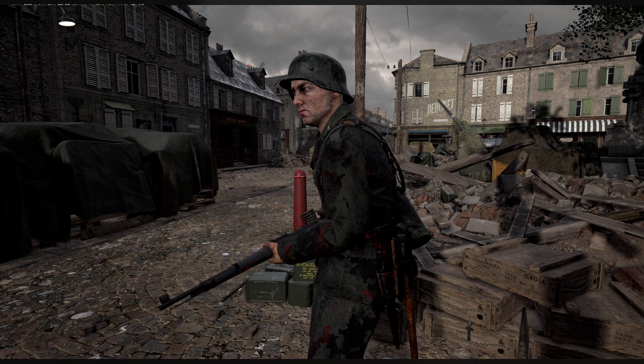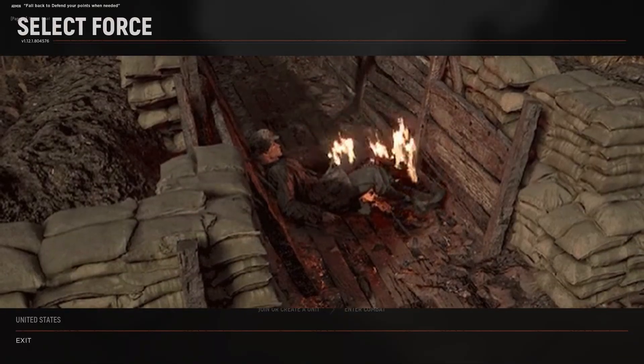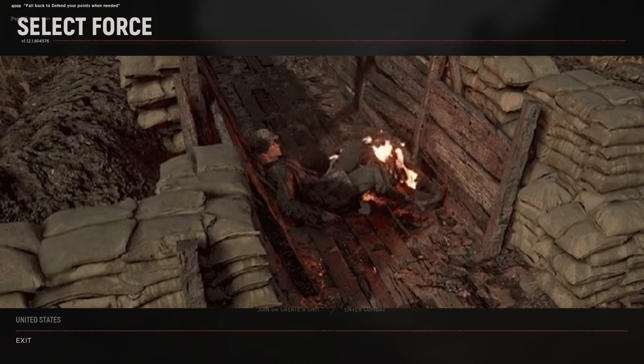The developers have also introduced an initial implementation of new uniform texturing to reflect characters being hit by these weapons. Yep, it's just what it sounds like — burnt and bloody uniforms. Ground environments, vehicles, and even bodies will burn for a time after being hit with the flame weapons.